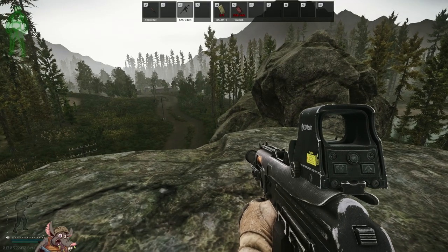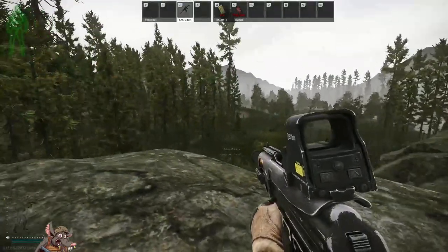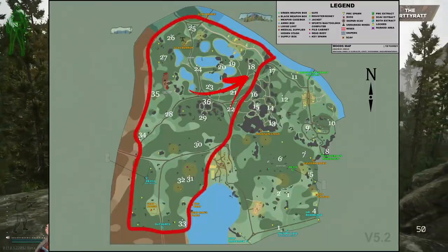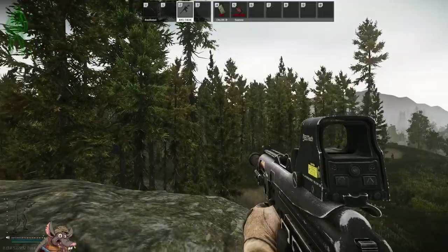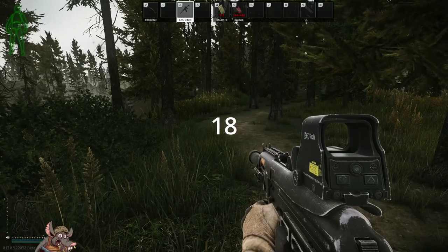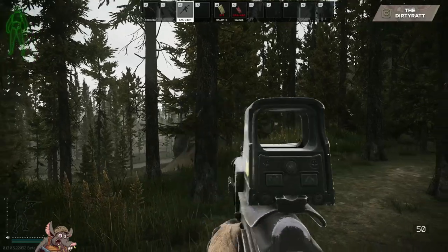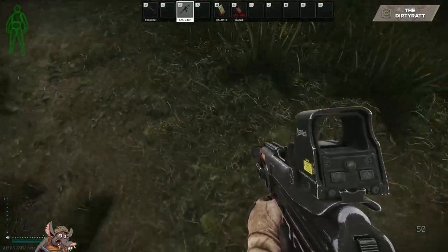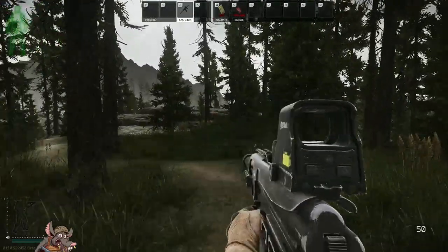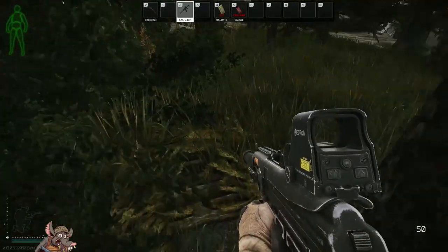That completes the first seventeen stashes on the east side of Woods. Now moving to the west side, starting at the little sunken village or ruined village, working down the outskirts. Stash number eighteen: ran across the road from stash seventeen, go up the little dirt path towards the sunken village, look for this rock formation. There's a bush off to the right on the path — your stash is right over here.